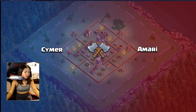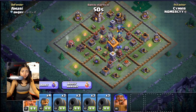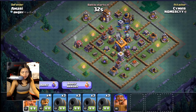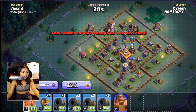For this new update of the builder base, if both players have 100% destruction, the player who was able to finish the attack faster — in less time — will win that round and get the trophies. So the trophies go to the player with the lesser attack time.